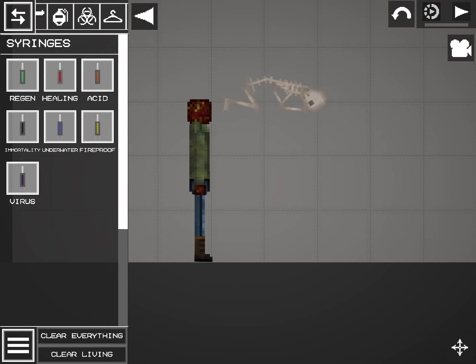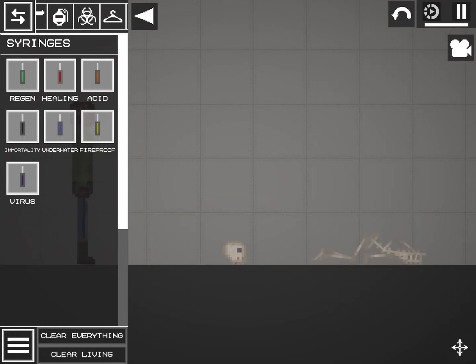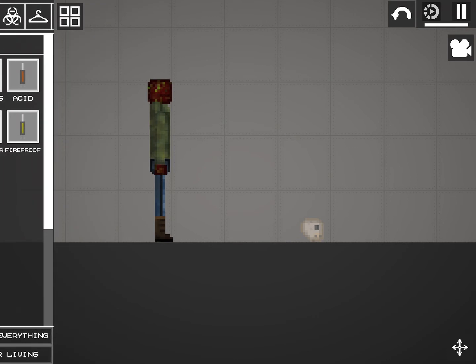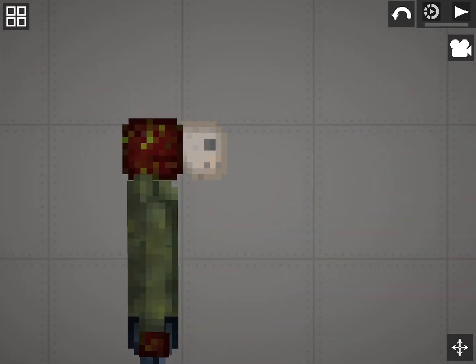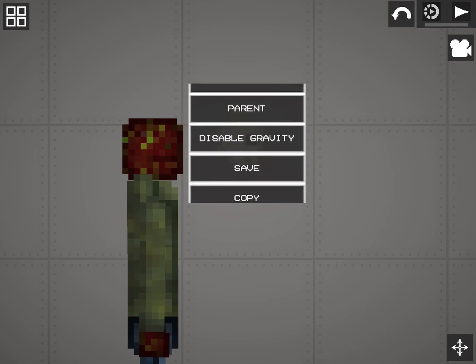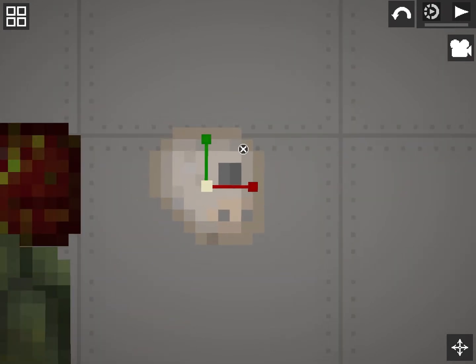Step 7: Resize the character. Delete the rest of his body or it won't work. Resize the skull.